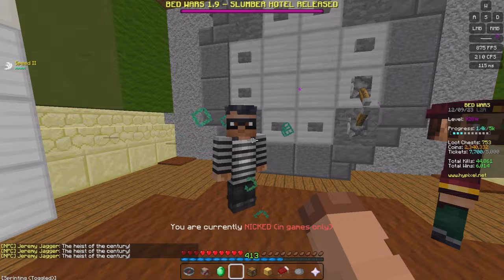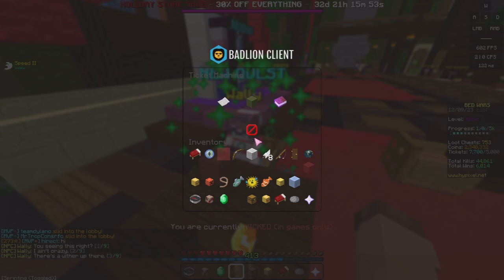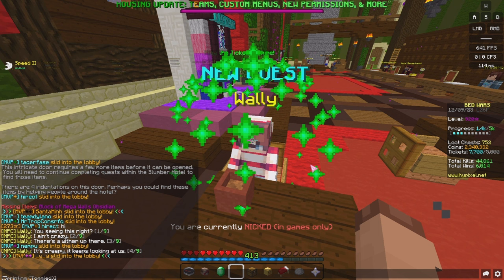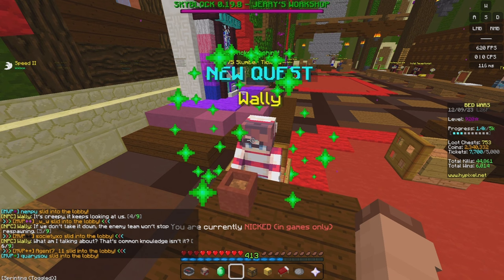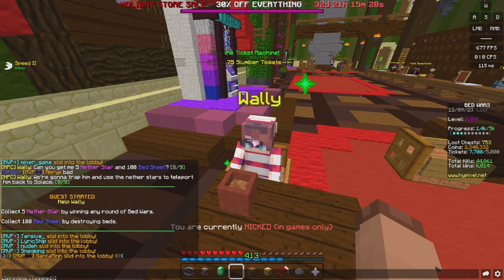We've also got a few new quests around here. When you come in, turn right — there are two new quests. The first one is called Wally. He says: 'You seeing this? I ain't crazy. There's a Witherer up there — it's creepy, it's looking at us. If you don't take it down, the enemy team won't stop respawning. That's common knowledge, isn't it? I need help sending it back to where it came from. Can you get me 5 Neverstars and 100 Bedsheets? We're going to trap him and use the Neverstars to teleport him back to Solus.' Quest started.